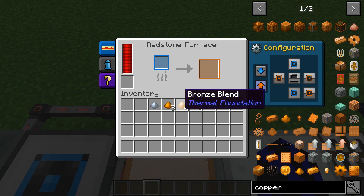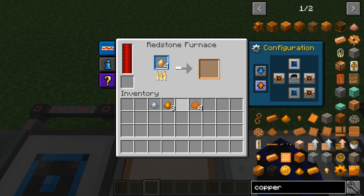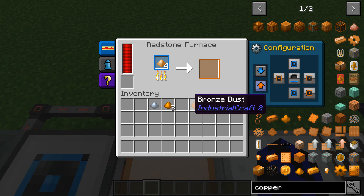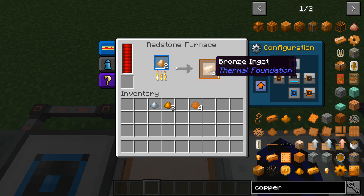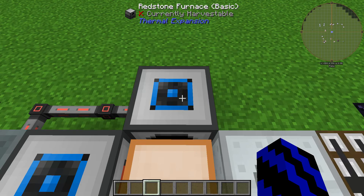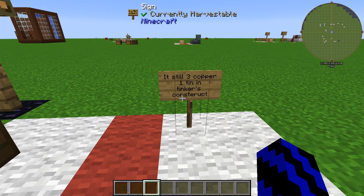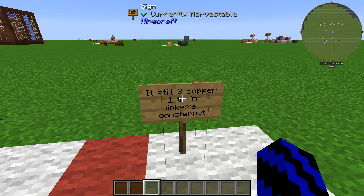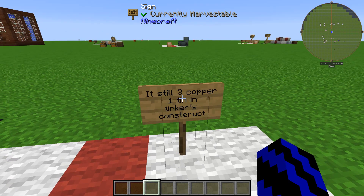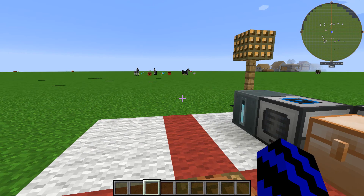Now what you need to do is go over to a furnace or a redstone furnace, whichever one you have, chuck it in. As you can see, we are now producing a ton of lovely bronze ingots. Just one more note: it's the same for Tinker's Construct — three copper, one tin. It seems to be the same for everything. I hope this has helped you. Until next time, sit tight!